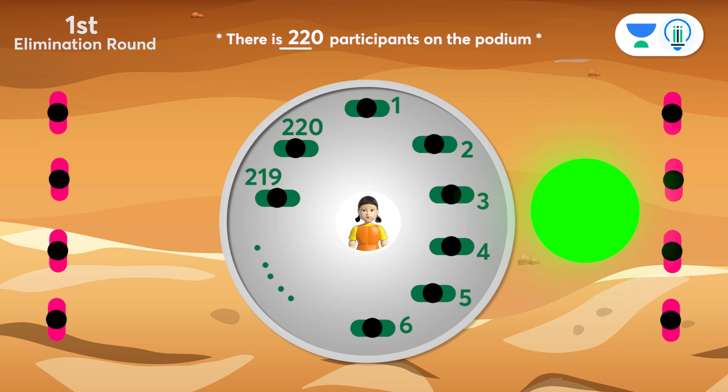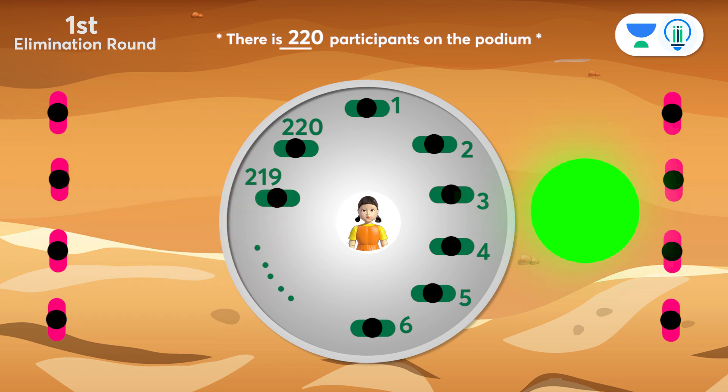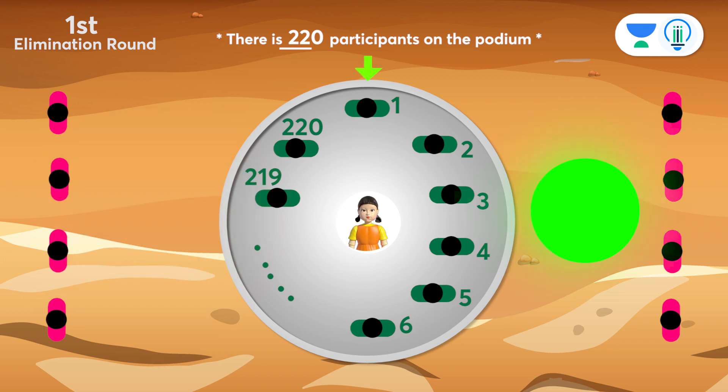A light with green and red signals will start blinking randomly. If it stops on green, the game begins with participant number 1; else it will begin with participant number 2. If the game begins with participant number 1, it proceeds in this way.